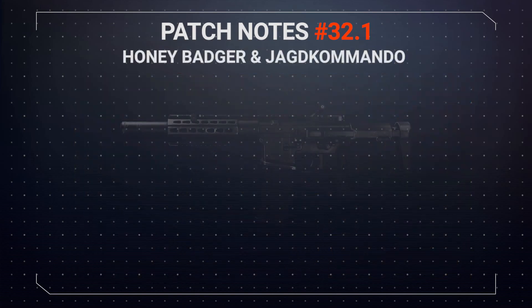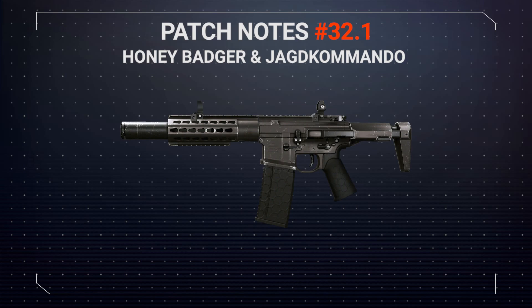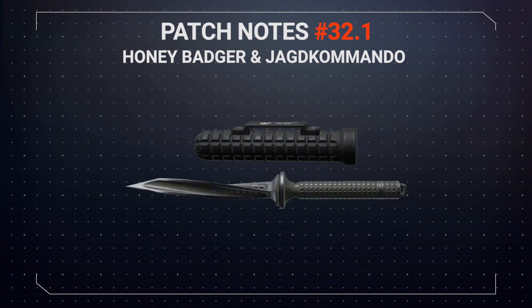Up next we have the new Honey Badger SMG for the Engineer class, which not only looks great but also comes with a permanently attached customized silencer. Following that we have the Jagged Commando knife, which is a new specialized melee weapon in the game, and the twisted tri-blade design will ensure that you do maximum damage to your enemies.